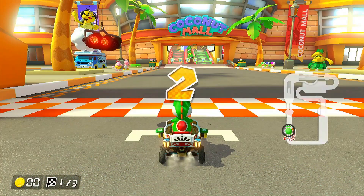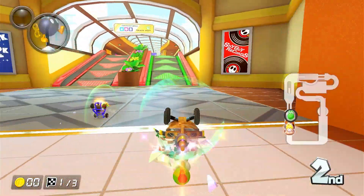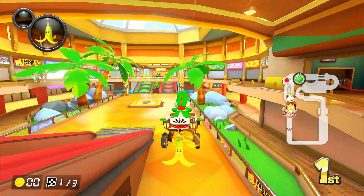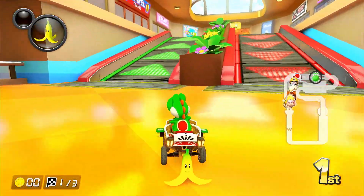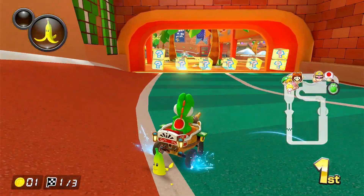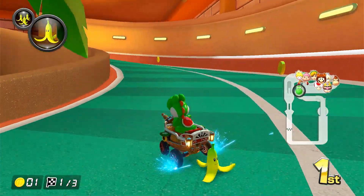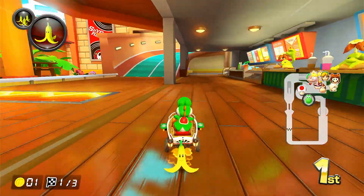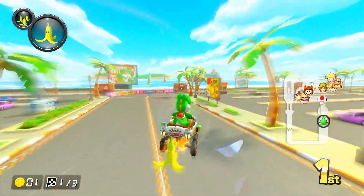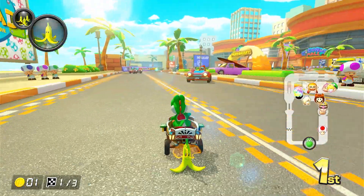Now we're on our final race — Coconut Mall! Let's see if we can win. Toad's in front of us — get back here, Toad! I got a banana and I've already overtaken Toad. Toad is still behind us so we do need to watch out. There's a glider ramp up there but I didn't manage to take it.